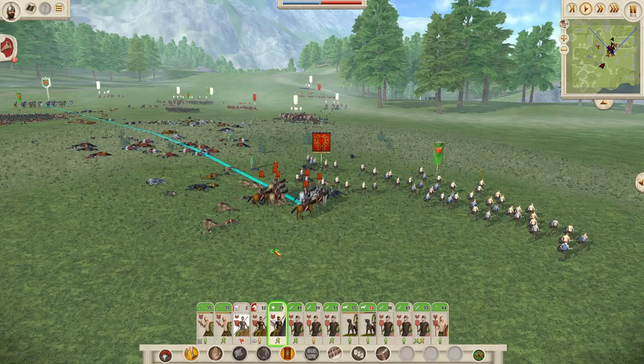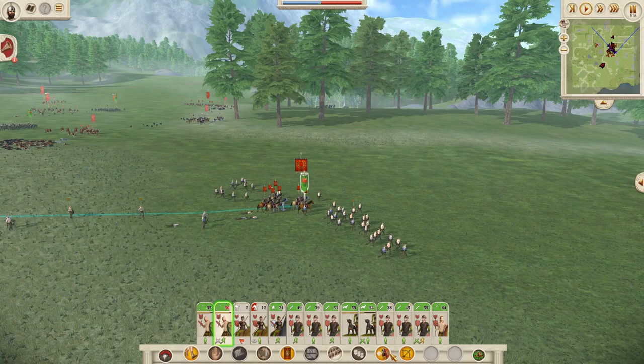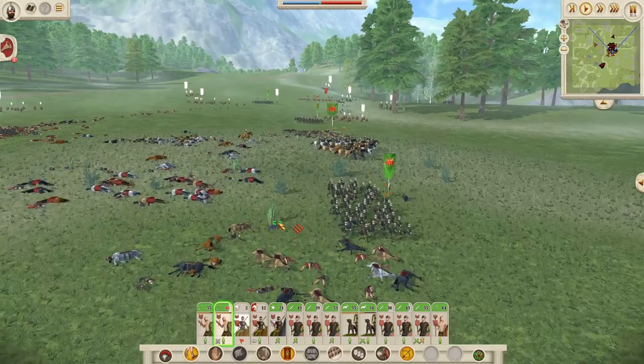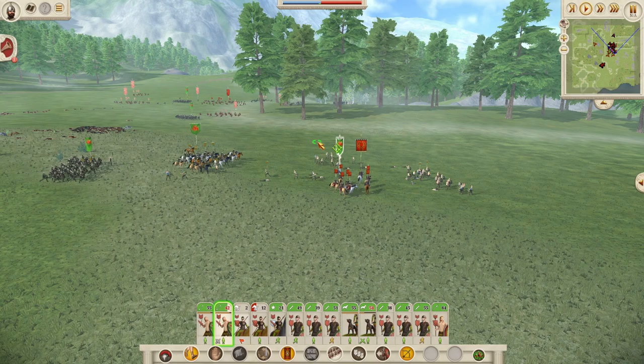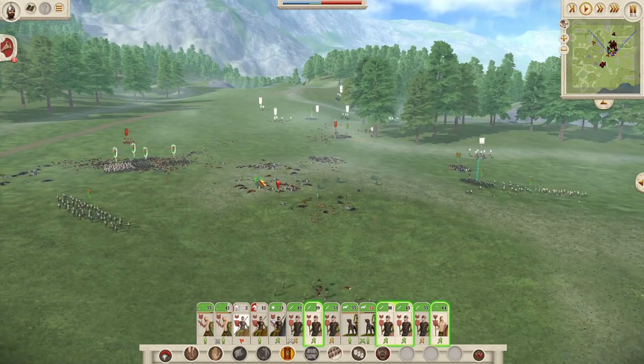Where's my chieftain? Go help him! They're not going to be able to get away from cavalry. Stop running! Get him! Just don't break, whatever you do, don't break. Help is coming. Wow, they actually managed to rout the Roman cavalry! Good job! Let's finish this off. Come on! The second army is coming!